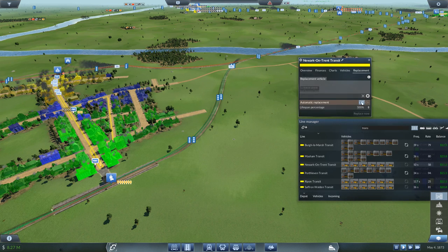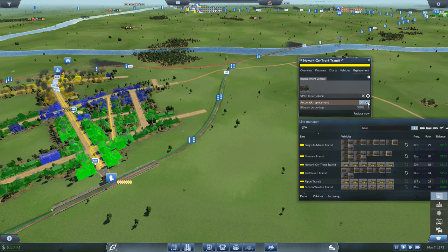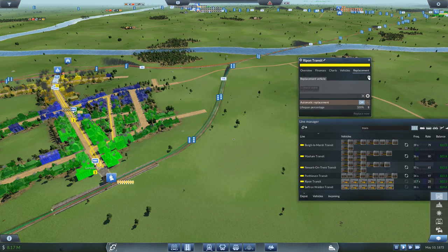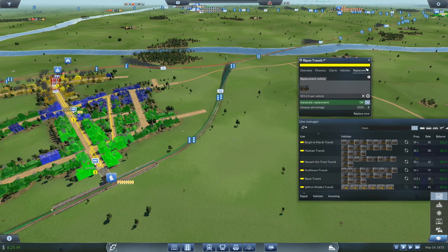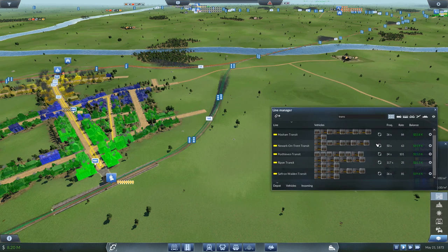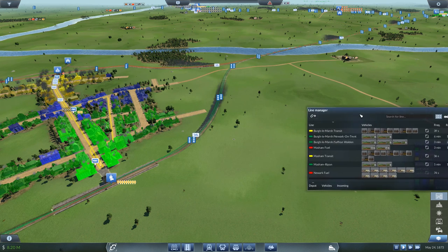We also need to upgrade the refinery station because some of the trains are getting backed up — I've got all the fuel lines going to one platform, one platform for oil and one for fuel. So I think we're going to upgrade from three platforms to four. We're nearly at eight million last year, which is really good for how early we are.